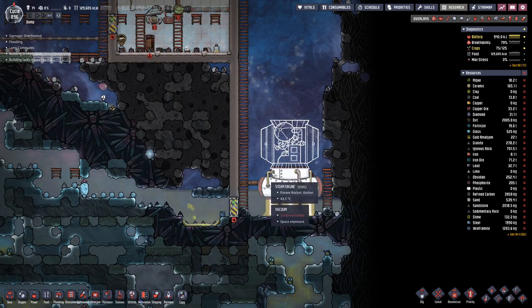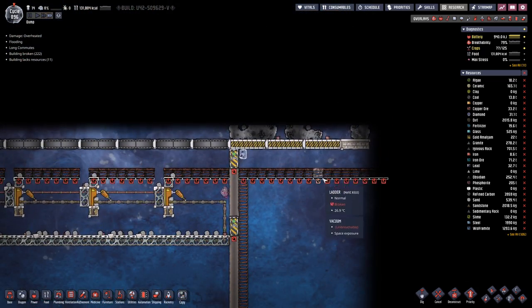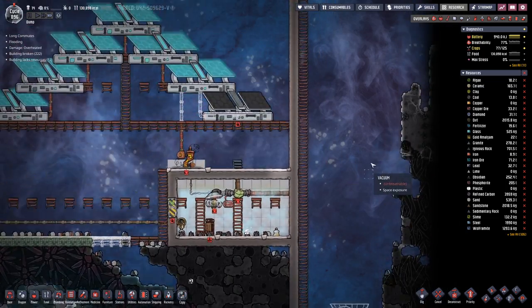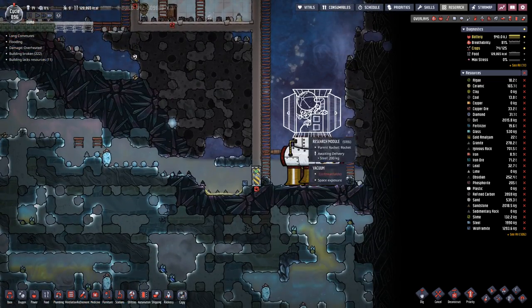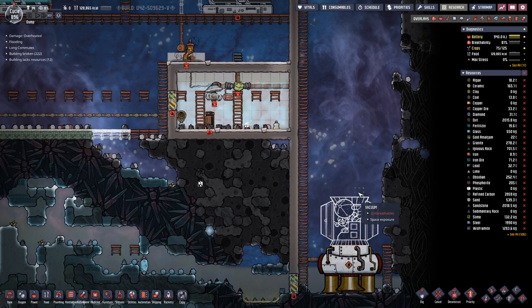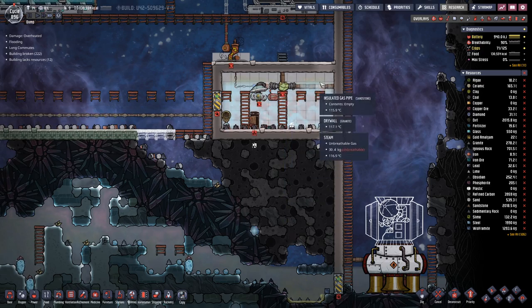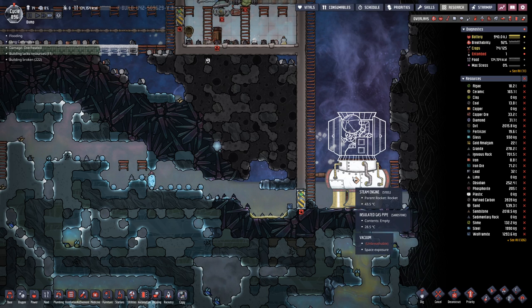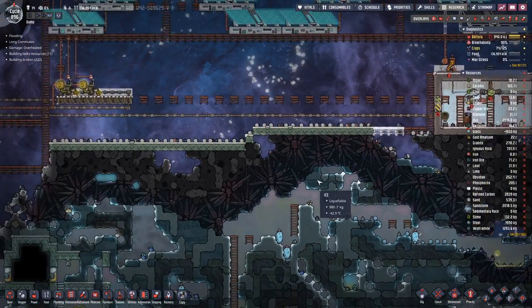Unfortunately we can only build module after module until we reach the top here. So it might be a while, probably not this episode, until we can start the rocket. But hopefully we get to the point where we can actually pump out a bit of steam into the engine and fill that up, because the filling of the engine also takes quite a bit of time.